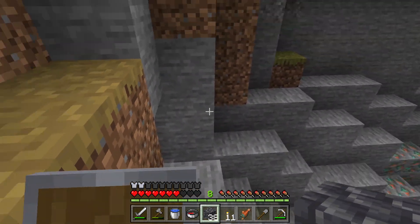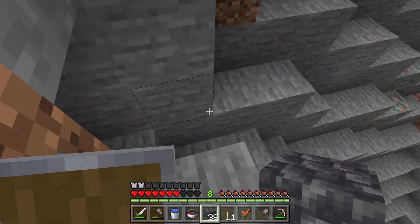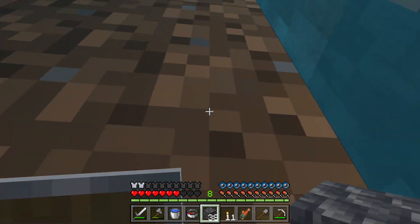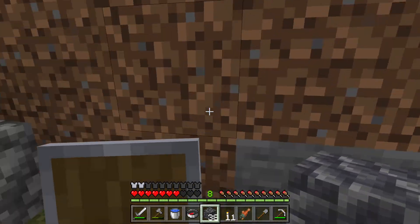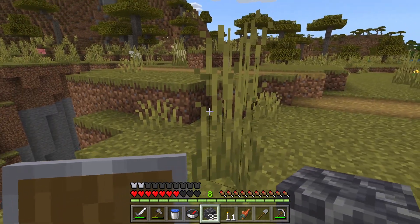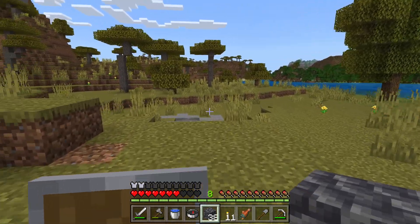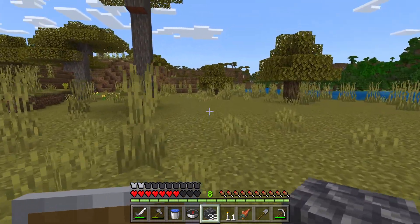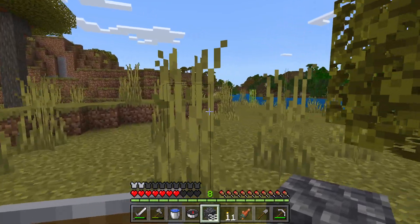Looks like that route — this is the way! Whoa — yeah, the compass is not supposed to lead us into the lava. But if we follow the compass now we should be able to get back to that starter base.